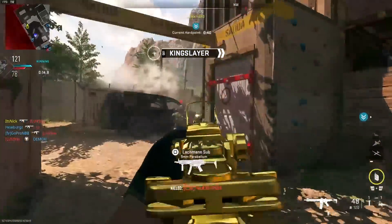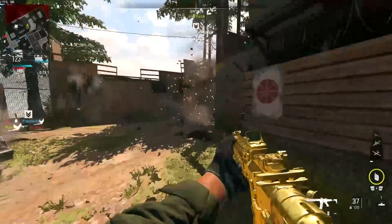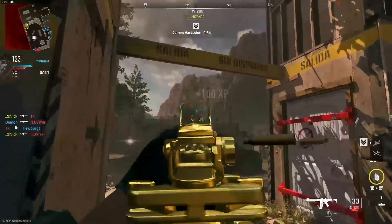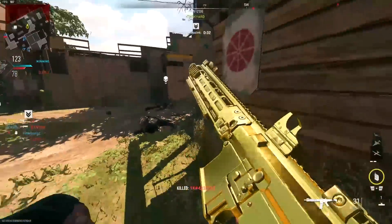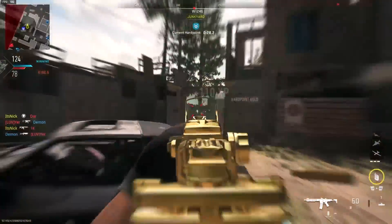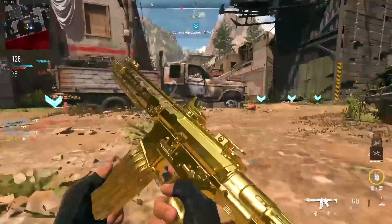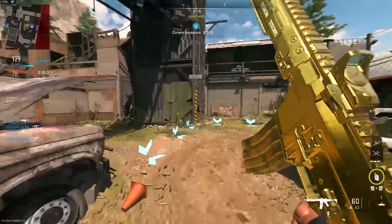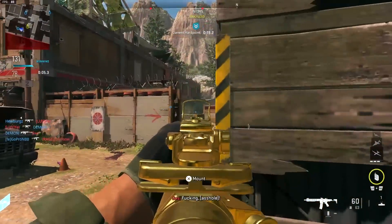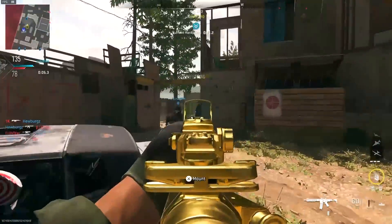Right here we've got four attachments and you could leave it at four if you want — sometimes the fifth attachment costs you too many stats and isn't worth it. But one I really recommend that gives no cons at all is the 1MW Laser Box. It gives you hip fire accuracy and hip recoil control, which is really nice.